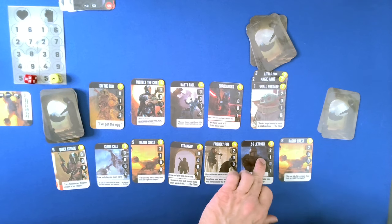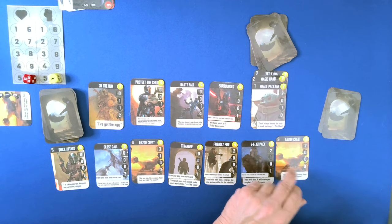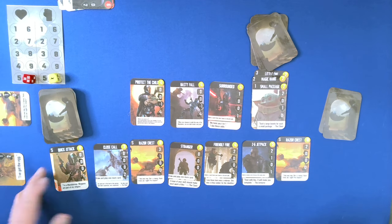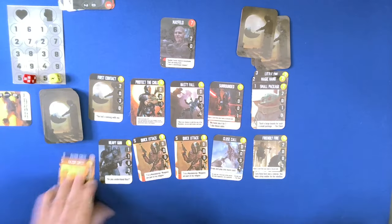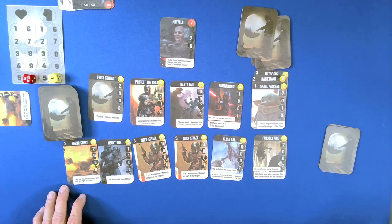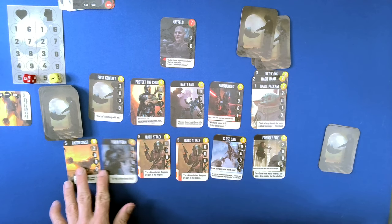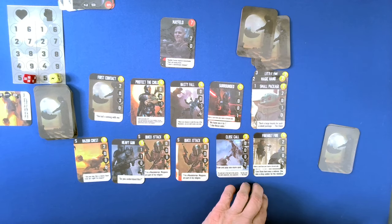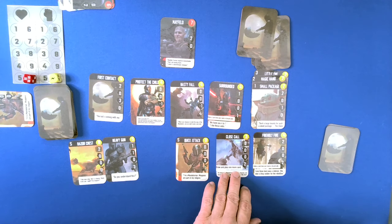And we have three, four, five, six, seven, eight, nine. Because we don't have a lot of health, I'm going to go ahead and choose that one. That's the end of our turn. Refill the row. First Contact. Mayfield — former Imperial sharpshooter. That's not saying much. I wasn't a Stormtrooper, wise ass. Love that line. So we can retire a card, which we will retire Quick Attack.